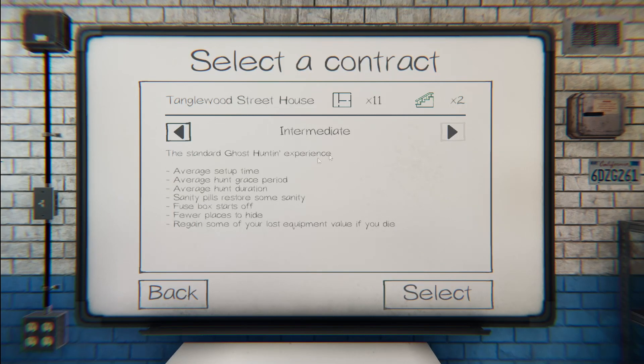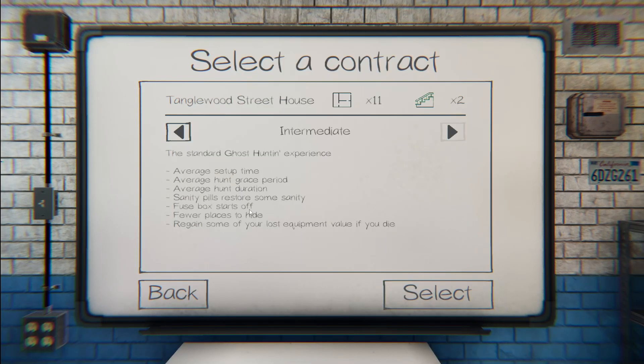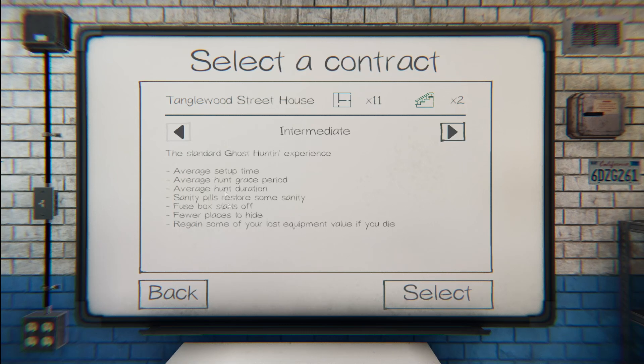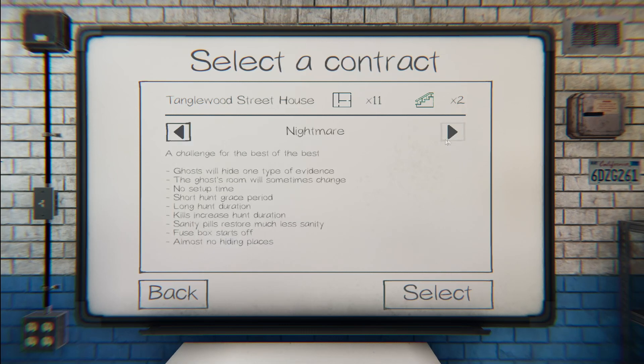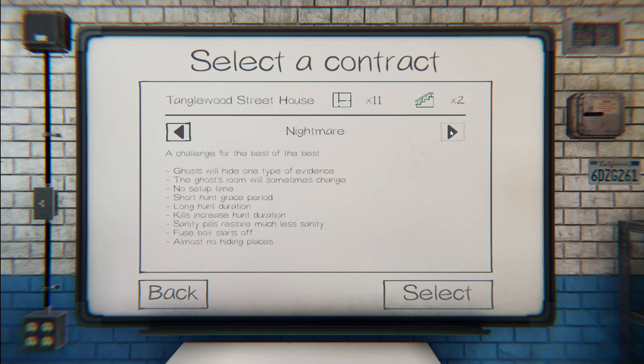Moving up to Intermediate, one thing added is the fuse box starts off. The fuse box is an item on the map that turns power on. At Intermediate, Professional, and Nightmare, the fuse box starts off. You'll also notice hunt times and setup times begin to drop — to the point where at Professional or Nightmare there is zero setup time. As soon as you go in, you're at risk of sanity loss and getting hunted.